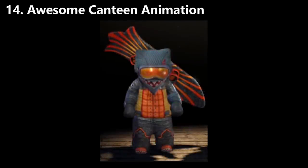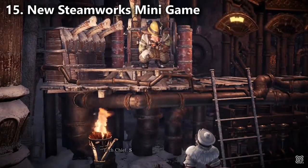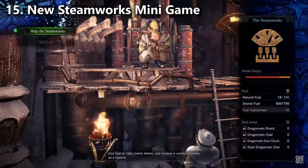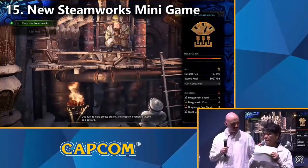Change number fourteen: this Palico outfit needs to be acknowledged for its hilarious design. Change number fifteen: there's a new mini game called the Steamworks where you feed it fuel and then have a chance for item rewards, though honestly it didn't seem that important in the presentation.